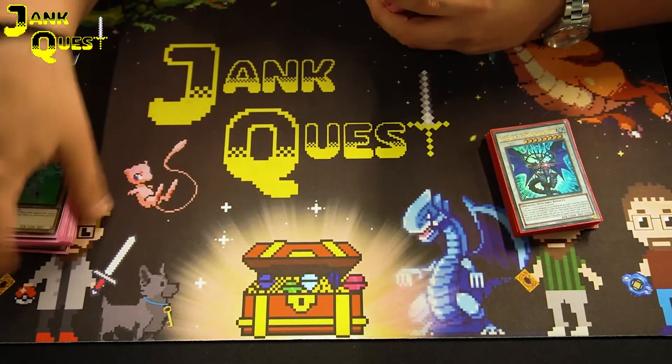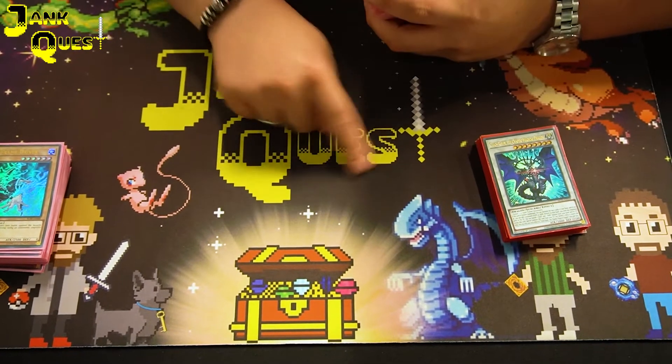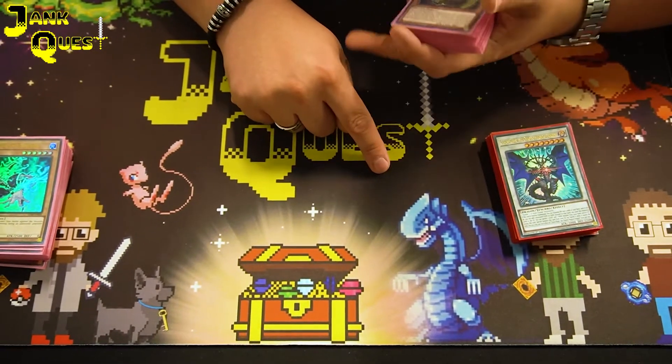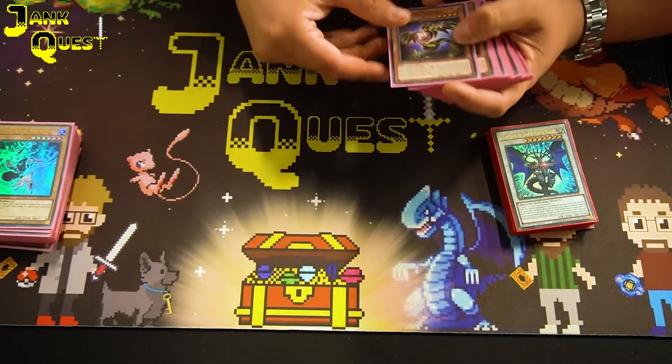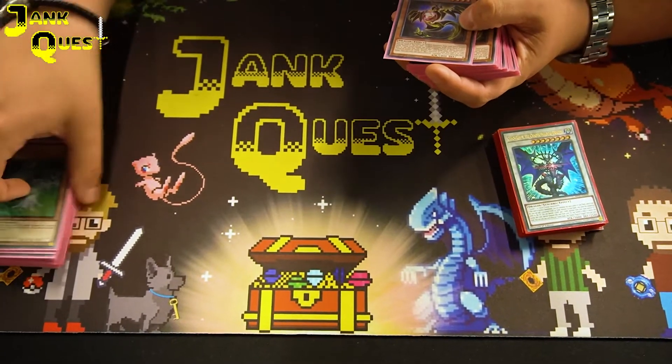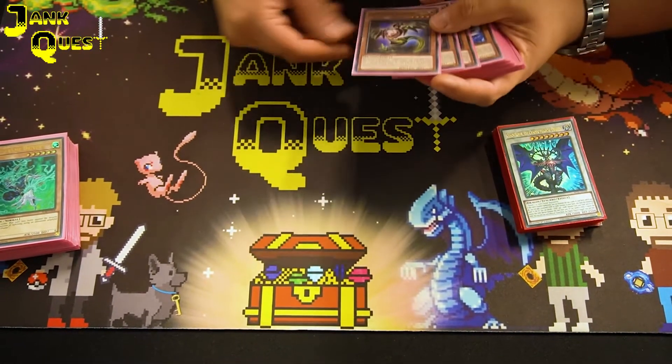A lot of people are on D-Shifter at the minute. I like my Flounder matchup — the guy went game one, turn one. So I lost the dice roll, he went activate D-Shifter, I had to Gamma it, otherwise I couldn't play. But apart from that, it is a solid hand trap as well. There's nothing really much more to say about it.